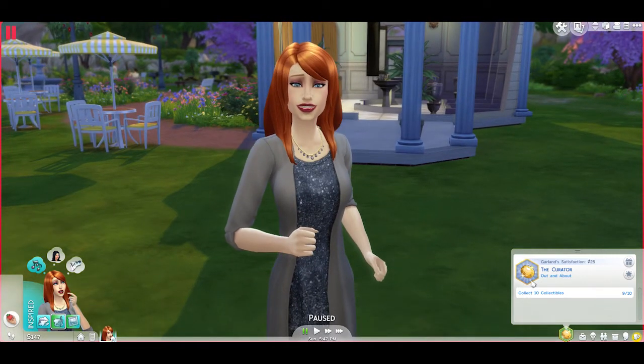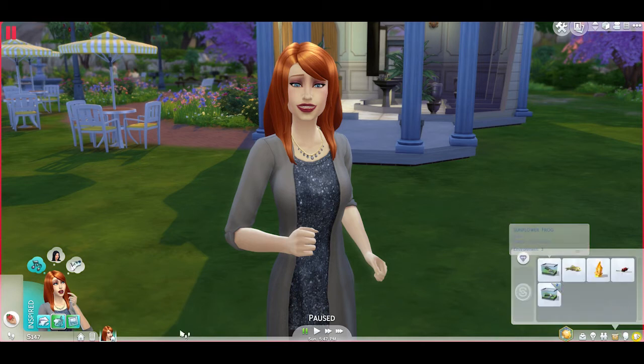She's a curator and she's already collected 9 out of 10 collectibles. I had sold one gem she collected and a guppy she fished, and she's got 147 simoleons left. I've purchased her the main items she has back at her house — just the very basics: fridge, counter, toilet, shower, and bed.